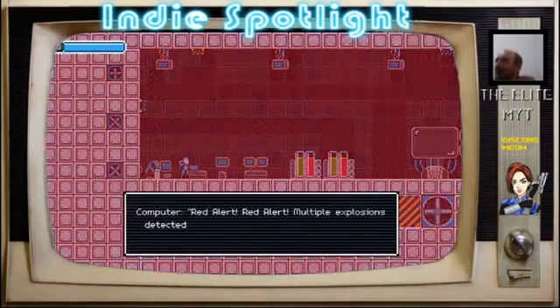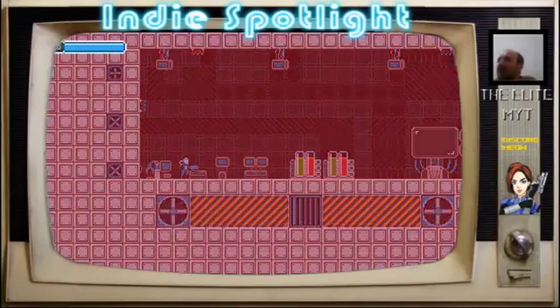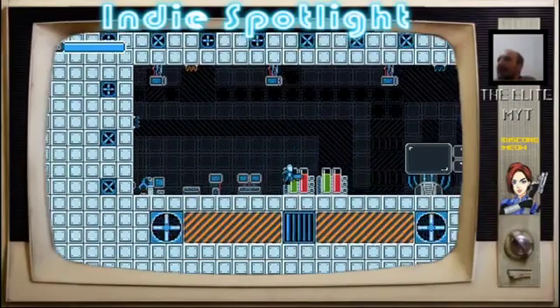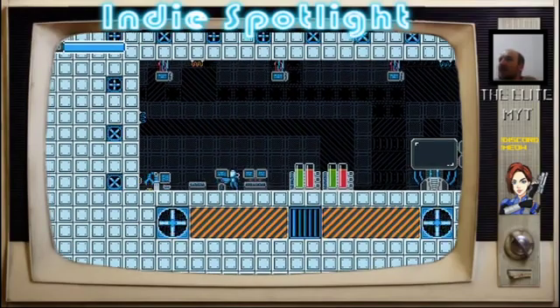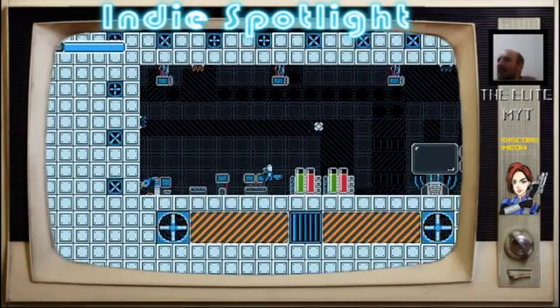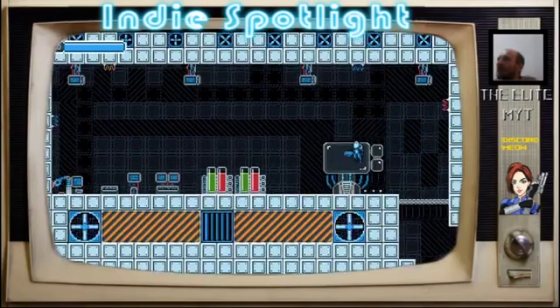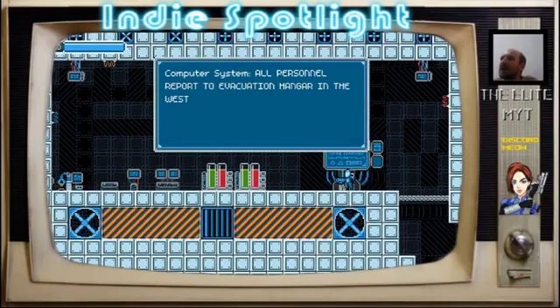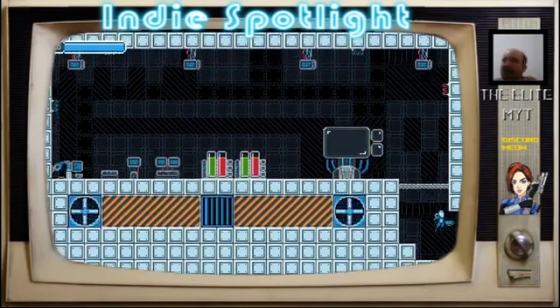Red alert! Red alert! Multiple explosions detected in the manufacturing bay. Okay, so I can use the D-pad, jump, fire. All personnel report to evacuation in the West facility — it's not a drill. Some shit's going down then.